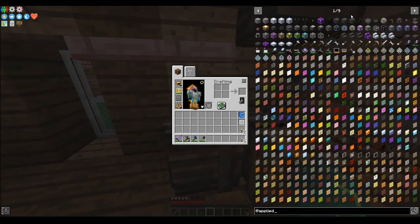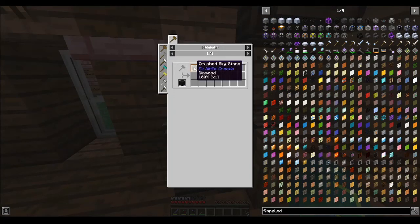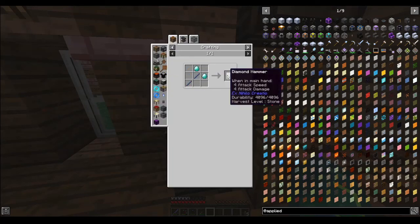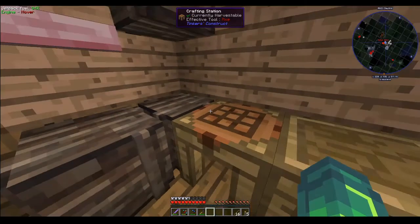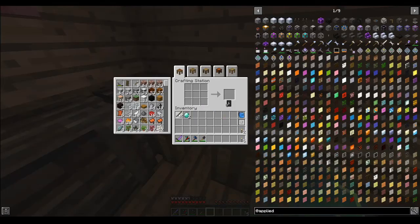Okay, Applied Energistics — give me the news. I can crush sky stone, which requires a hammer. I don't know what the diamond icon means, doesn't mean I need a diamond hammer. If it does, I'm just gonna straight up make one and see what happens. And a bit of diamond — it's not that wasteful. So I actually have so many. Hammer!